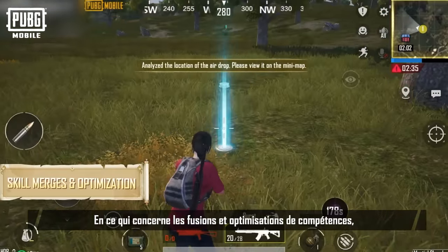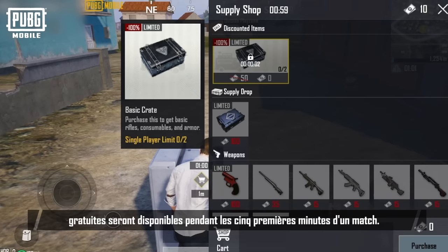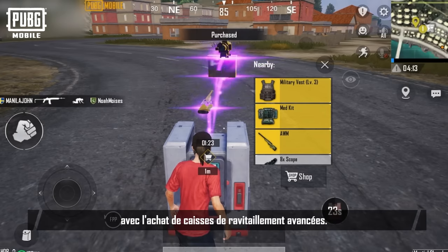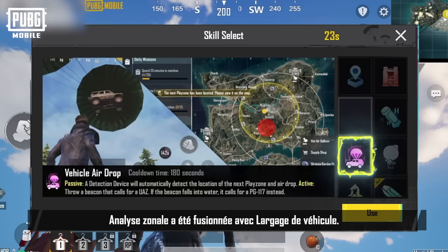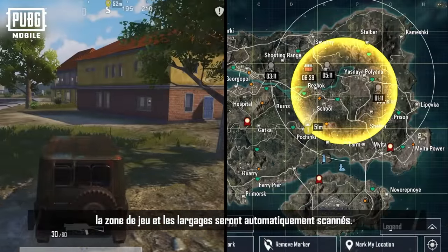In terms of skill merges and optimization, players can now purchase special crates from the Black Market. Free basic supply crates will be available five minutes into a match — purchase one to gain a full set of equipment. Airdrop equipment will be available with advanced supply crate purchases. Playzone analysis has been merged with vehicle airdrop; as the passive effect of vehicle airdrop, the playzone and airdrops will automatically be scanned. Check out more details inside the game.